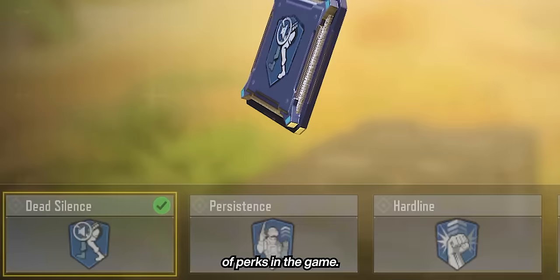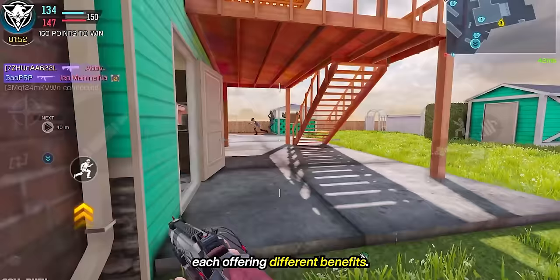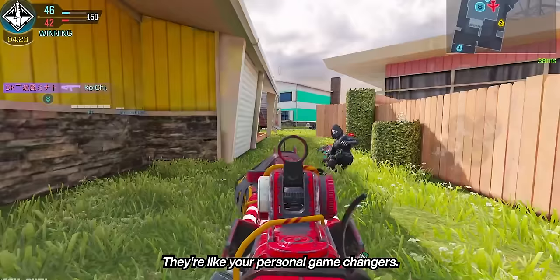Let's dive into the world of perks in the game. There are 35 of them, split into three categories, each offering different benefits. They can boost your movement, combat skills, help your team, or even mess with your enemies. They're like your personal game changers.